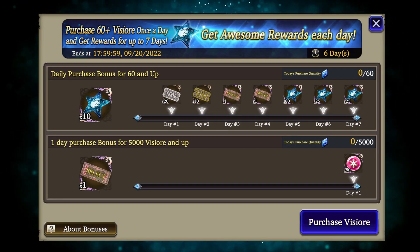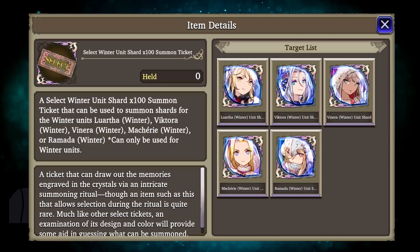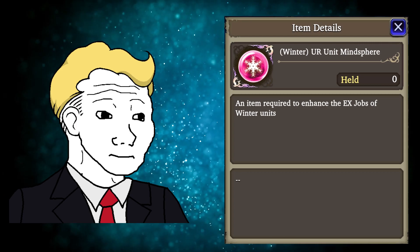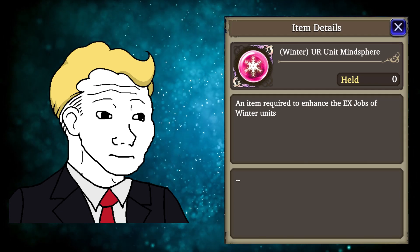The daily purchase bonus gets you some soul stars. But if you wanna show Papa Gumi that you are a big baby now, then the one-time big baby purchase bonus gets you select winter unit shards, as well as winter unit mind spheres, which will really help you pretend that winter is actually here, even though it's September.